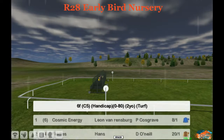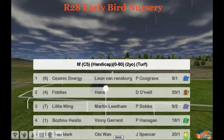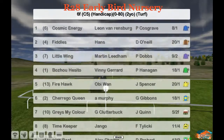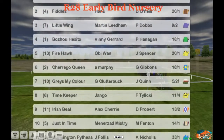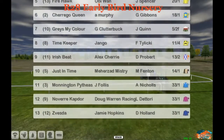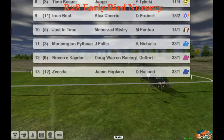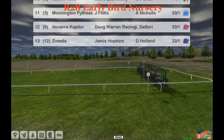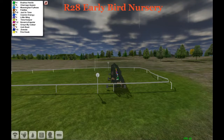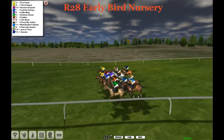It's the Early Bird Nursery, a six-furlong handicap. The field includes Cosmic Energy, Fiddles, Little Wing, Navia Capdor, Firehawk, Timekeeper, Just In Time — that's 14 to 1, a nice outsider to keep in mind for your quartets. Graze My Color is the obvious and respectful favorite after running a really good race last time to win going away. They are sent on their way in a straight line over six furlongs.